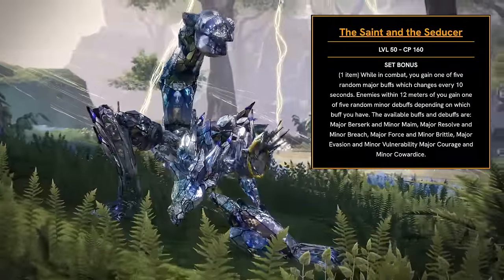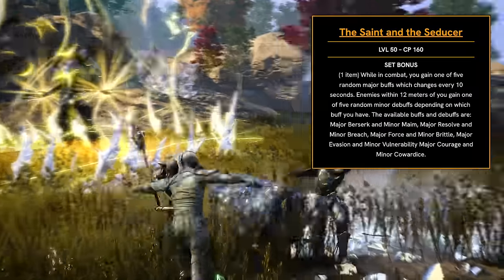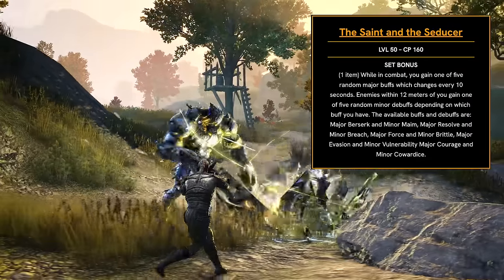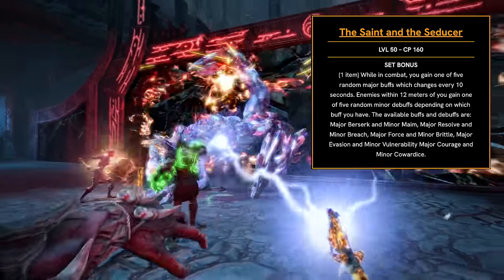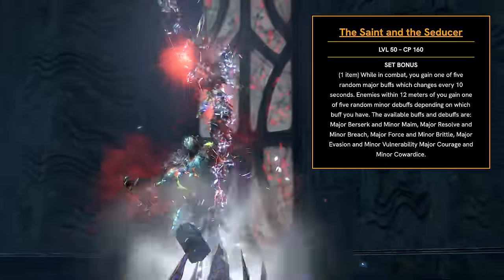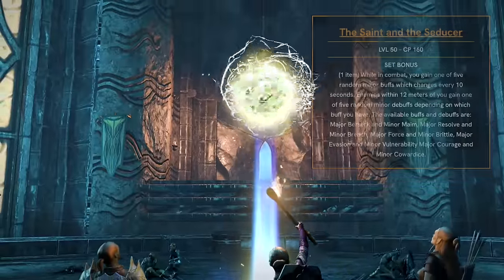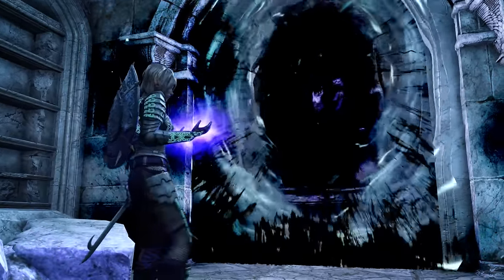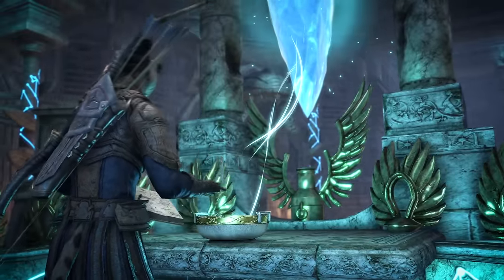Next up is a neck piece called the Saint and Seducer. While in combat, you gain one of five random major buffs which changes every 10 seconds, and enemies within 12 meters of you gain one of five random minor debuffs depending on which buff you have. The pairs are: major berserk and minor maim, major resolve and minor breach, major force and minor brittle, major evasion and minor vulnerability, and major courage and minor cowardice. Overall the buffs are really good, though major resolve might be one you already have. It seems a little too random for organized groups — maybe it's more suited for PvP or battlegrounds. Let me know what you think in the comments.